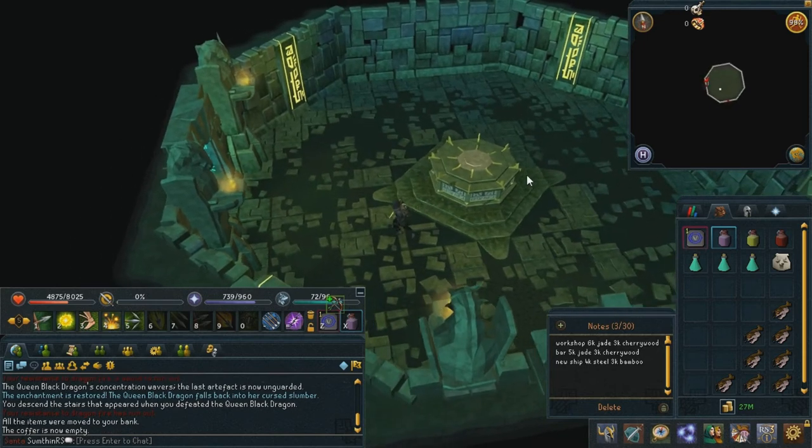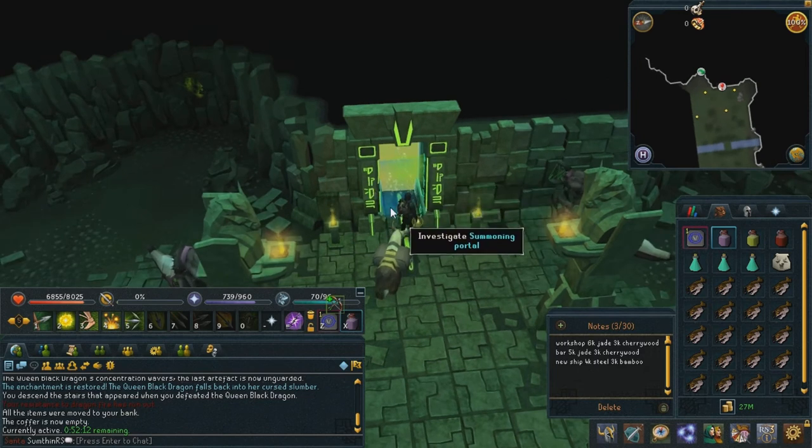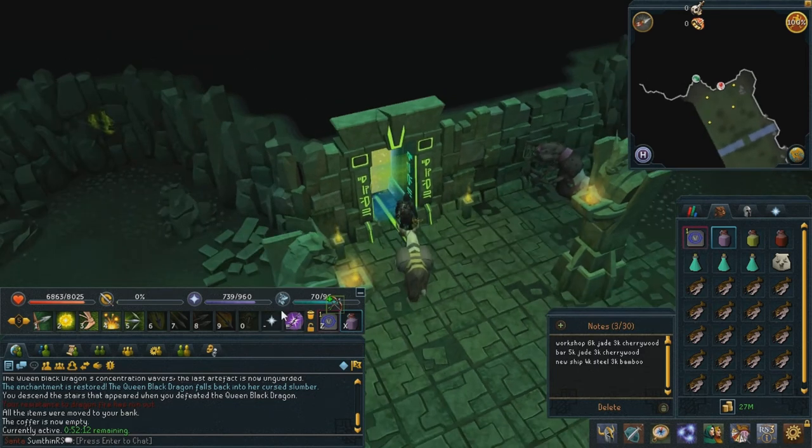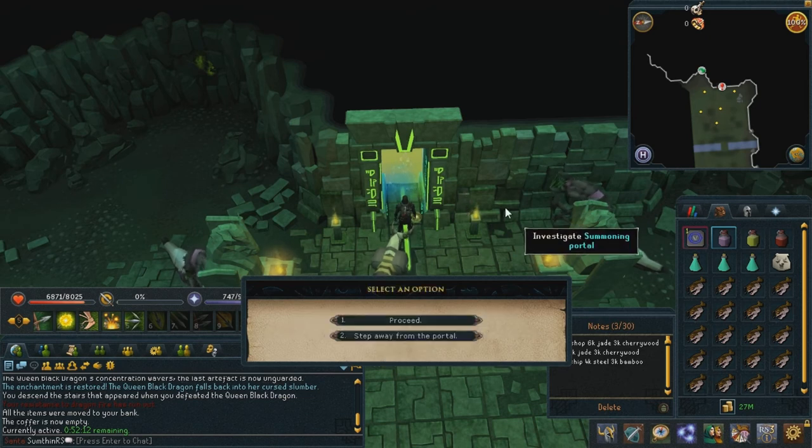And let's go for another run. Alright, round two of the QBD. I've set my quick prayers to anguish this time, so hopefully I'll be able to do a bit more damage. Pot up, and let's go for a second kill.